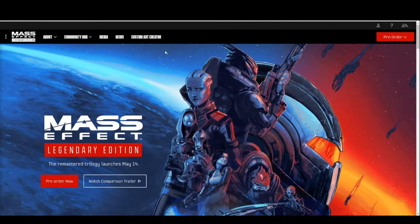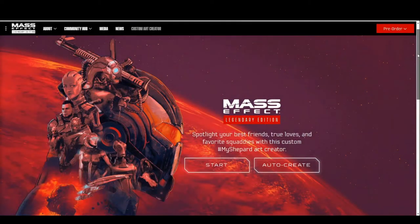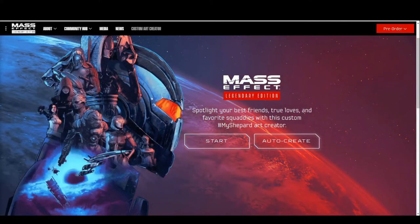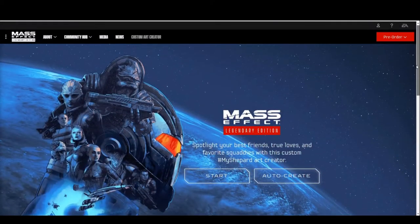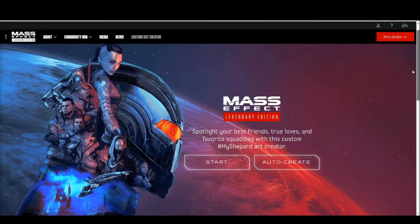There was a custom art creator added to their website, and if you go through it you can make your own custom box art for Mass Effect Legendary Edition. I went through this once real quickly, but I thought I'd do it again just for the video.